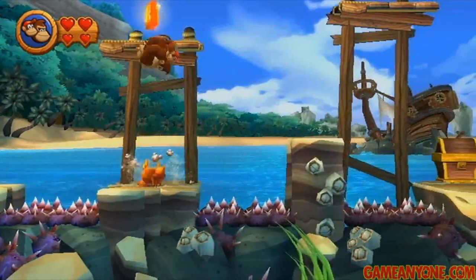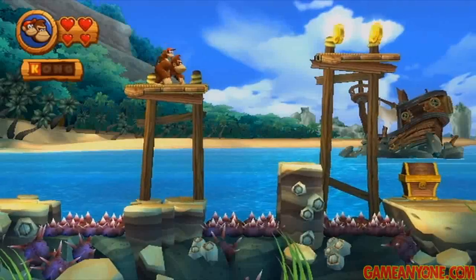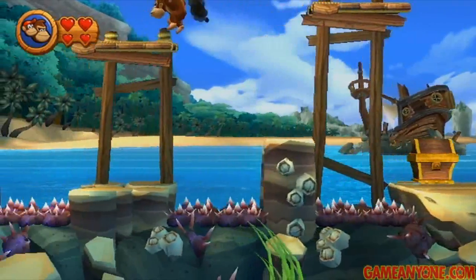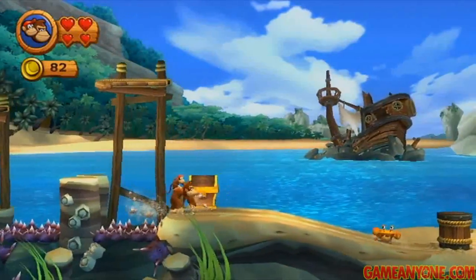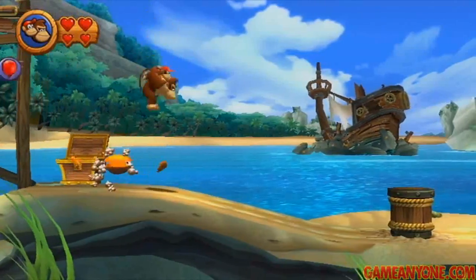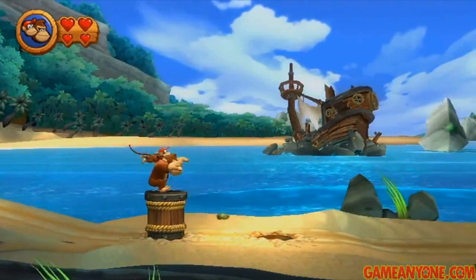Let's keep going. Obviously don't fall on the spikes because they hurt. The K is up here on this platform, it's easy to get. If you can't make the balance, you can jump to it from right there, so no big deal. You can also ground pound in front of these treasure chests to open them. This one has a life balloon. And you see the whale in the background? That was awesome.